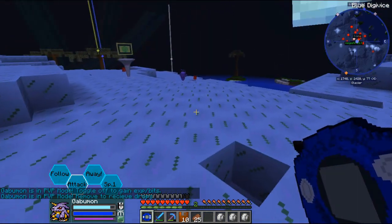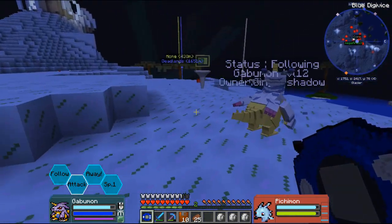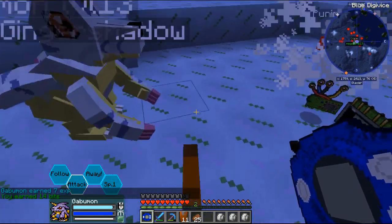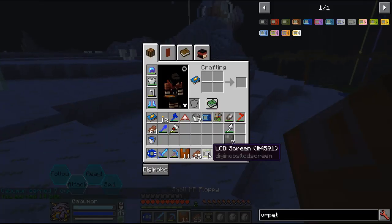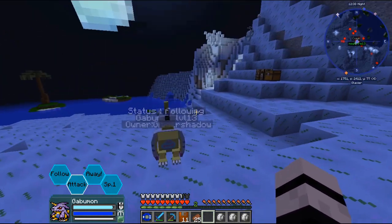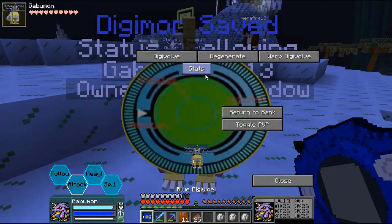There seems to be - if you try to click F to do combat and sometimes you've got your Digimon not highlighted, it will basically crash your game. It doesn't crash you - it kicks you out of the server. It comes up with an error, pretty much, so it's not too bad. I'm level 30 - I didn't realize you were so close to leveling up.